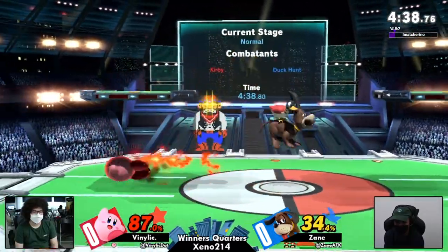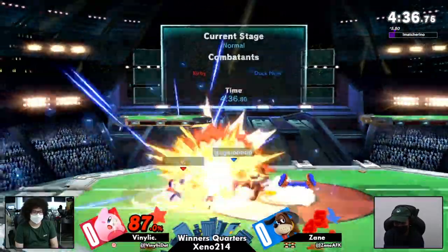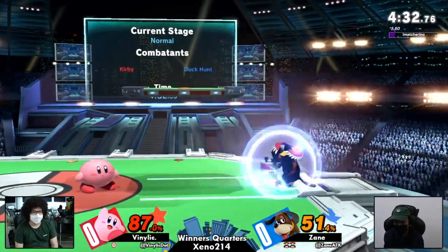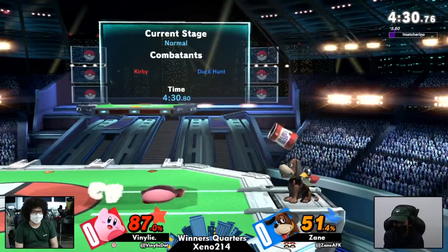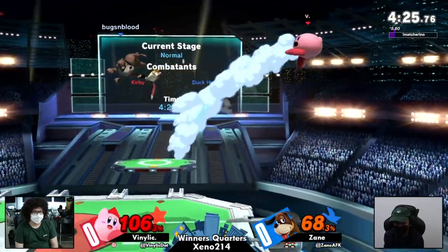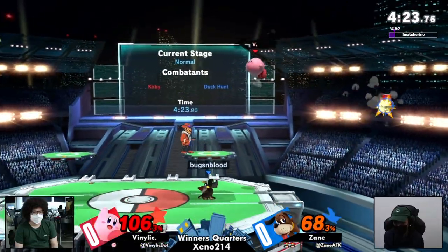Kirby is a combo character, but a lot of these combos do have one-frame gaps, which most characters don't have an option for. Duck Hunt of course does — actually has two options. Side-B comes out frame one as well, at least the hitbox does, so you can start pressing B afterward — little known Zane fact.